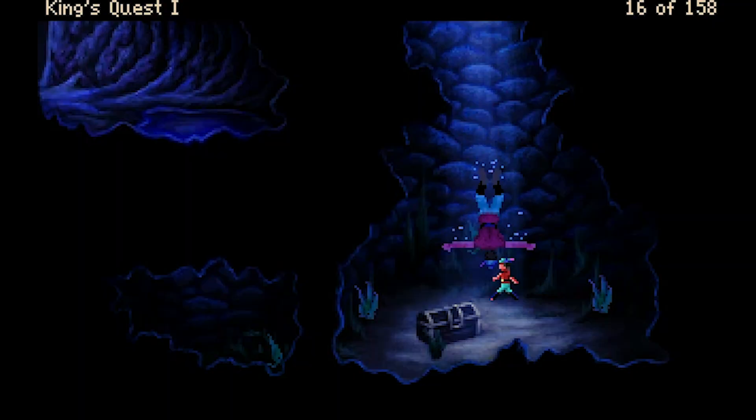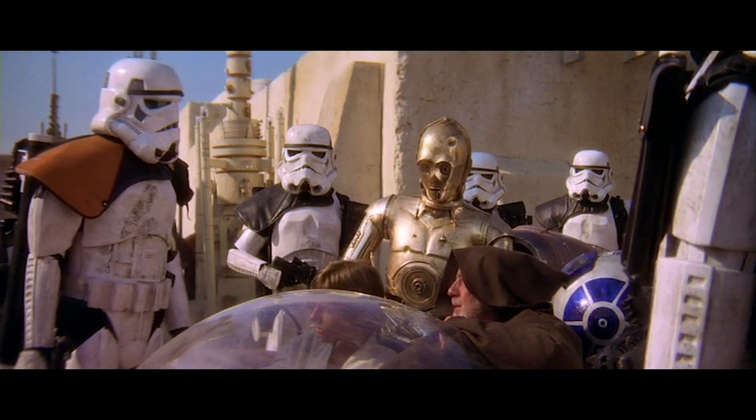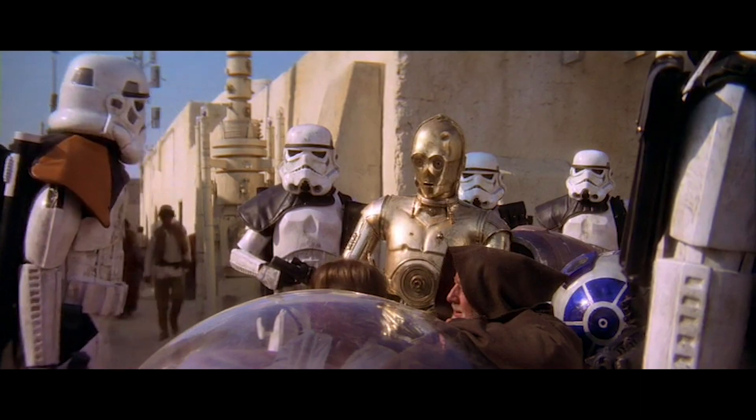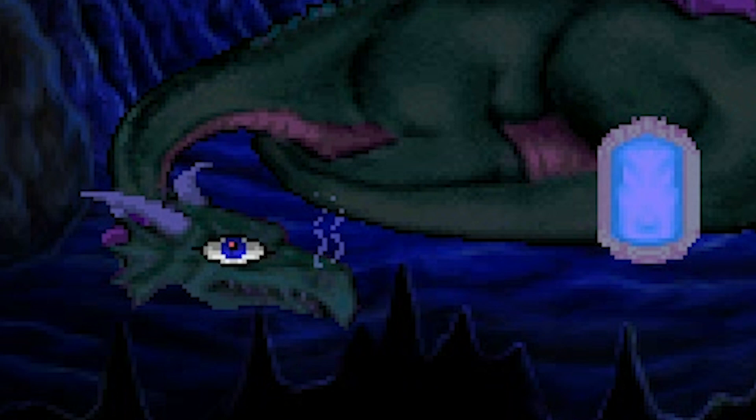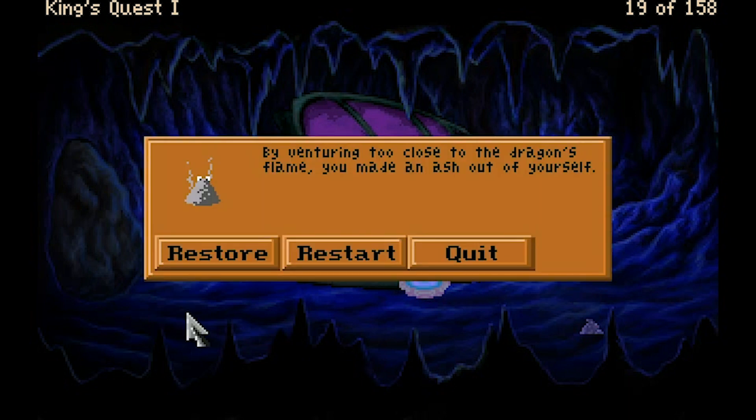It's funny because we drowned in the well water. I was so distracted by that chest at the bottom of the well, but turns out it's not the chest we're looking for — these aren't the droids you're looking for. The dragon looks just as big and ferocious as the one in the Sierra remake. I like to put the eye icon just here to give it some more personality. By venturing too close to the dragon's flame, you made an ash out of yourself.